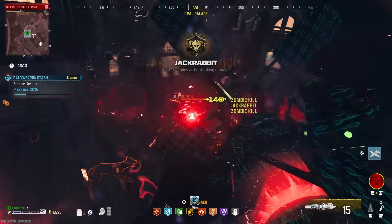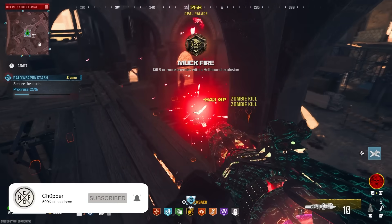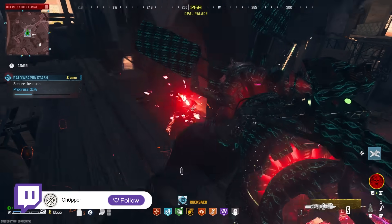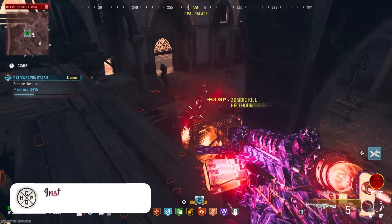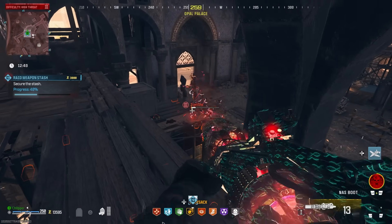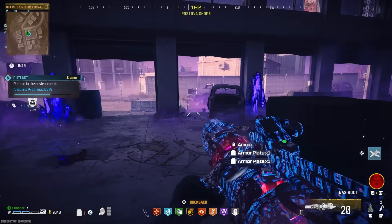Now these are not going to be including wonder weapons, as I feel like that's unfair to put them on the list. Maybe I'll do something else for pack-a-punched wonder weapons, but for now this is going to be weapons that you can apply in your insured slot that you can bring into the match, or otherwise ones to look out for during the course of the game. I'm going to show you some builds and attachments that are going to be absolutely broken, and you can really pick and choose which ones best suit your playstyle.